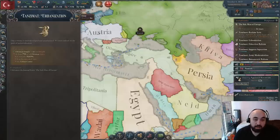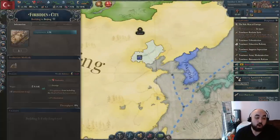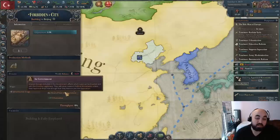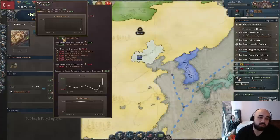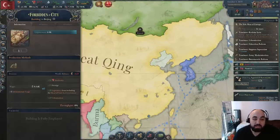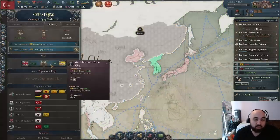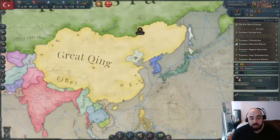We engaged in a little bit of expansion, specifically going for Great Shing for two reasons. One is the Forbidden City, which gives us extra legitimacy from including the head of state and government — very valuable since we need to pass a lot of laws as the Ottomans. Additionally, we are taking war reps off of Great Shing, one of the best openers you can do. We did this all by ourselves, landing in Manchuria first and then pushing through.